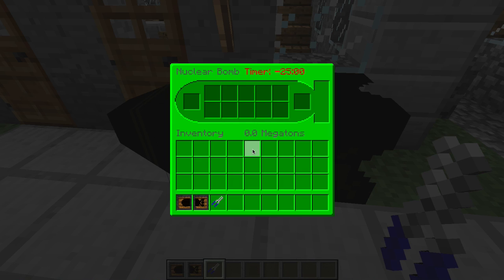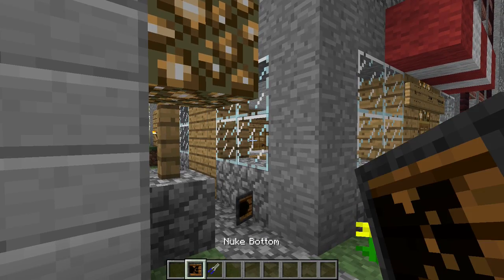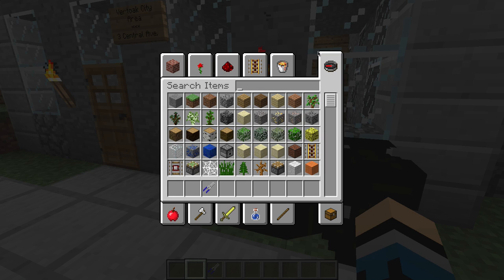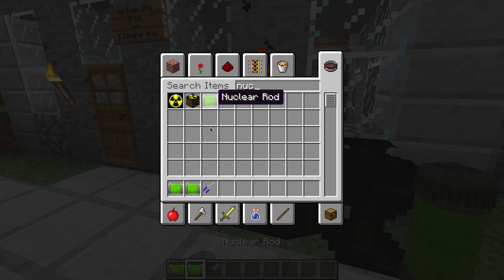Okay, and then now you're going to need to get — you need to get a nuke rod, nuclear rods. Get rid of those pliers just for a minute.